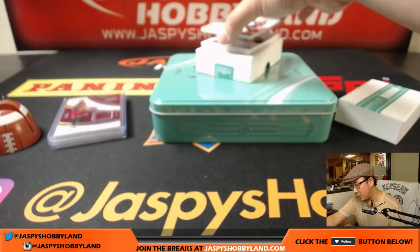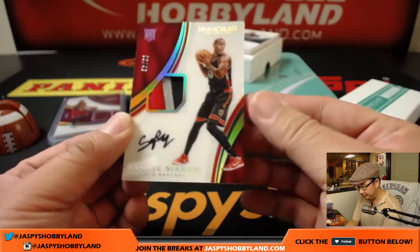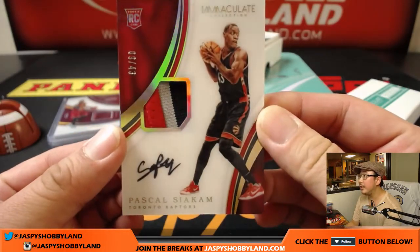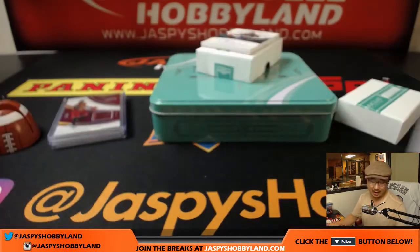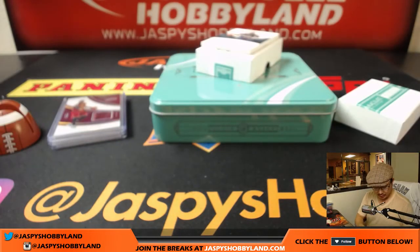Our first autograph is a three-color patch and autograph. Nine out of 43 — Pascal Siakam for the Raptors. Number nine, that goes to Mark Glassman, Last Spot Mojo.